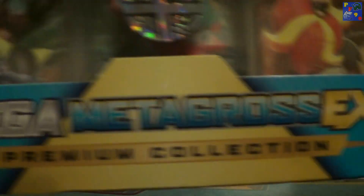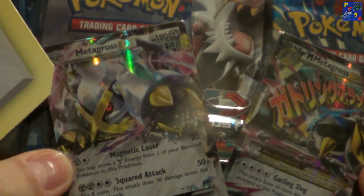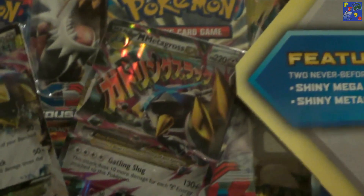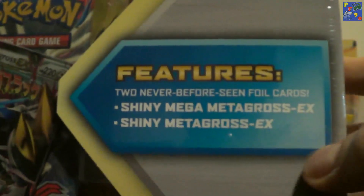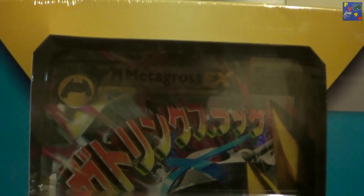This is way too big to get it all on camera so I'll just do a close-up of it. The main things I really want from it are the Promo cards — the Metagross EX Shiny Promo card, which just looks amazing, and also the Mega Metagross Shiny card. It says two never-seen-before cards, and you also get the Jumbo version of the Shiny Mega one, which is amazing.